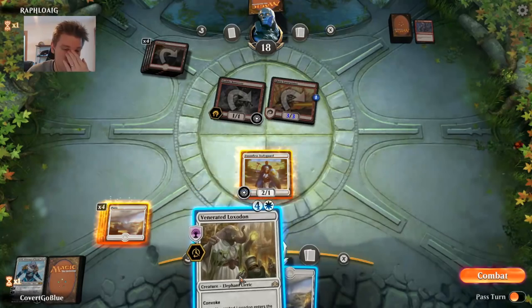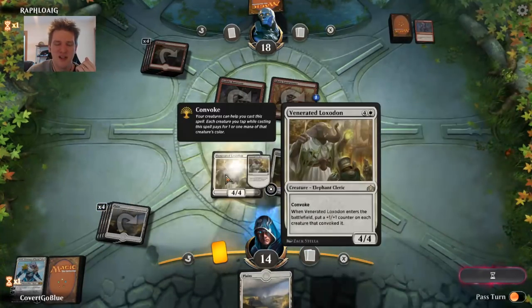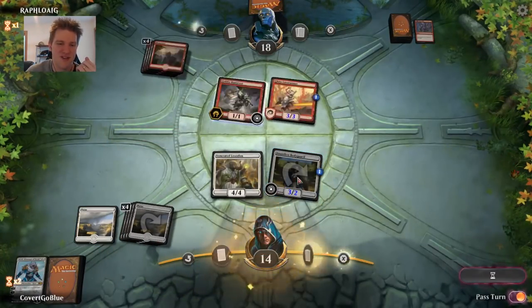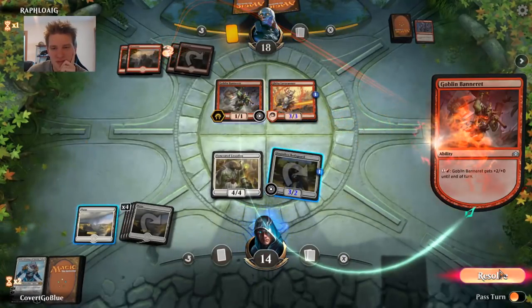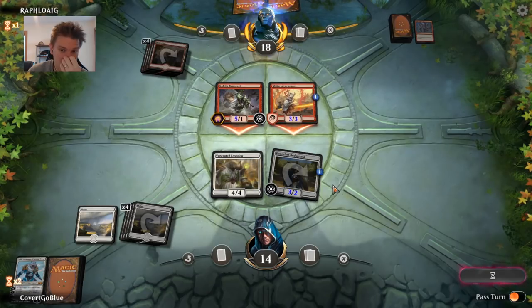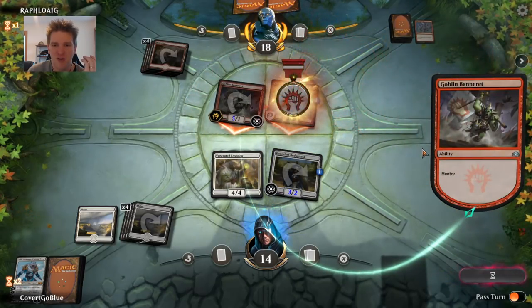That's the worst draw we could have had — any two-drop or one-drop we could have played and also done something with the Loxodon. Oh, what an ugly draw, but we're still fighting.